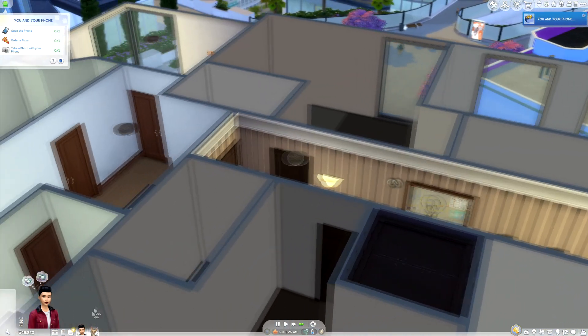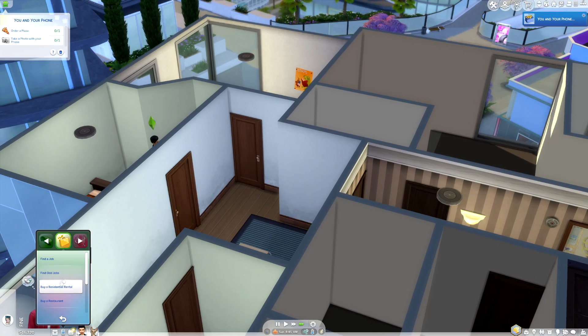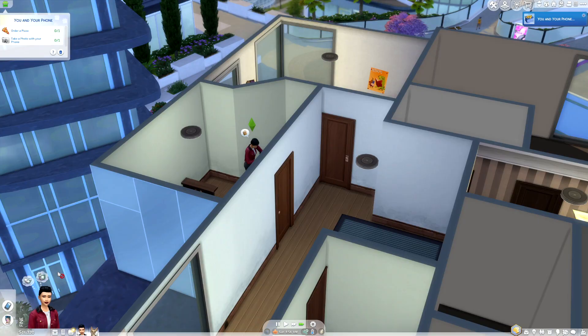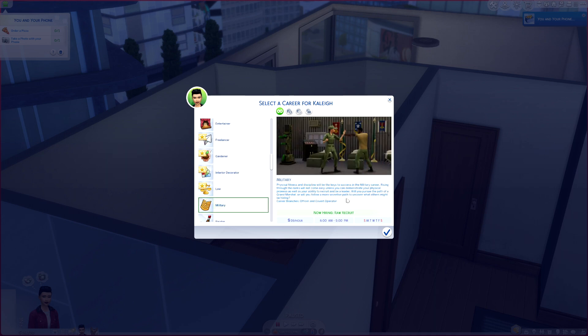Welcome to a Sims 4 tutorial on how to join the military. All you're going to want to do is click on your phone, go to the business tab, click on find a job, and then wait for your Sims to pull that up. And then if you scroll down just a little bit here, you will see that it says military.